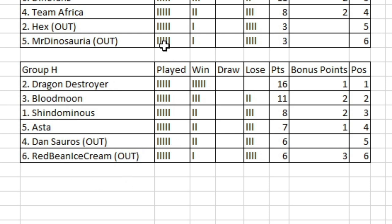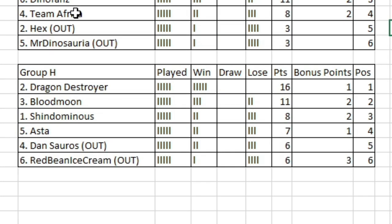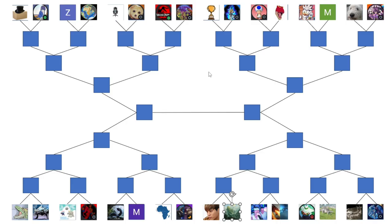Here's how Group H has finished: Dragon Destroyer, 5 out of 5, 16 points. Blood Moon in second place, 11 points. Shindominus climbing up to third on 8 points. And Asta in fourth. Then we've got those two poor saps out of the tournament. In the last 32 round: Khalid going up against Blood Moon, Silver Knights against Dragon Destroyer, Tri going up against Asta, and Dino Hug taking on Shindominus.